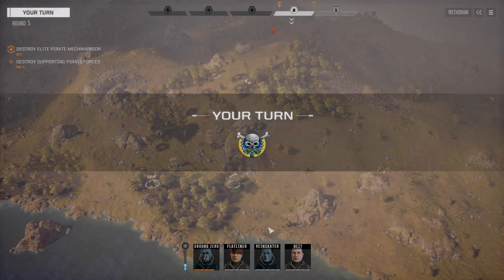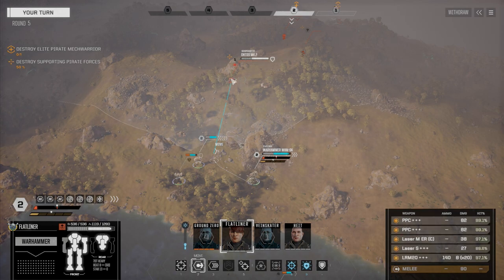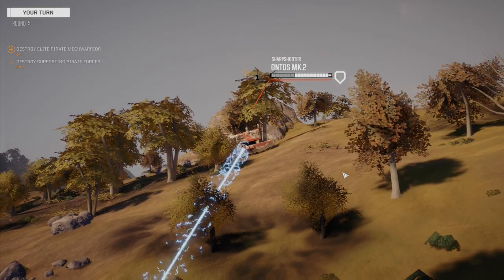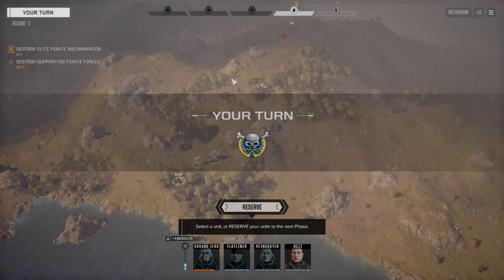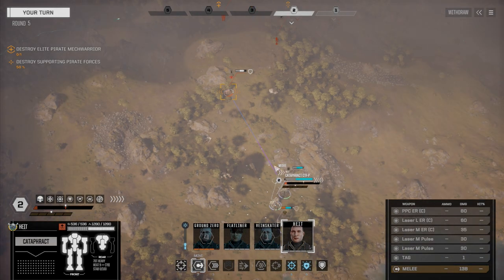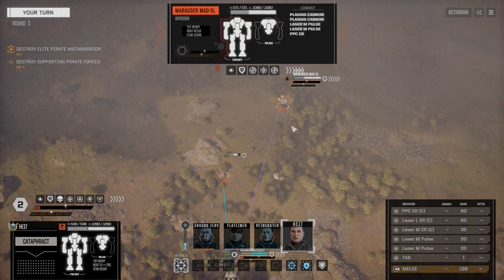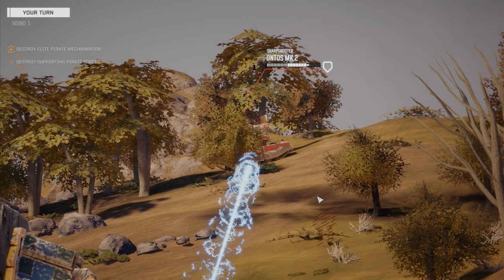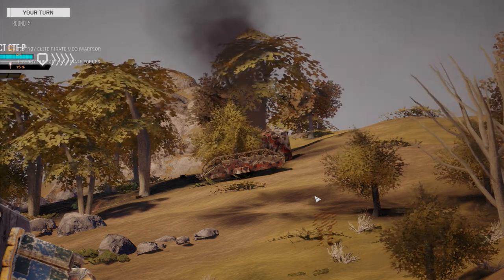75-tonner finally moving forward. Veinskater has to go last unfortunately, but Flatliner — gonna move you up first. We're gonna move into range, just walk it up to get rid of the instability. Fire everything straight on the Ontos. Good solid hits — we're pretty damn close to killing him. Height, let's move forward into the trees to see what this other mech is. Regular Marauder — two plasma cannons, two medium pulses, and a medium ERPPC. We're gonna fire everything straight at the vehicle; I have to kill this guy.